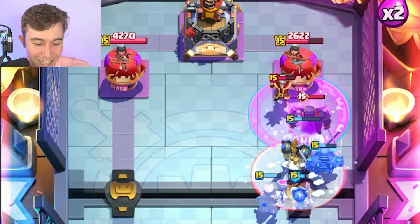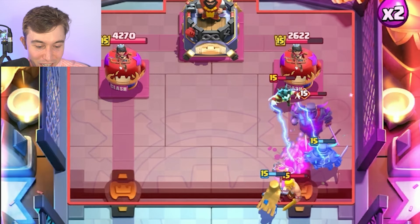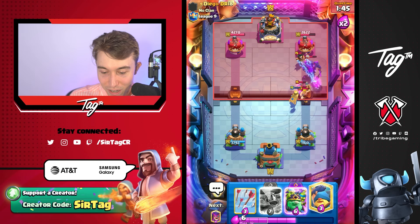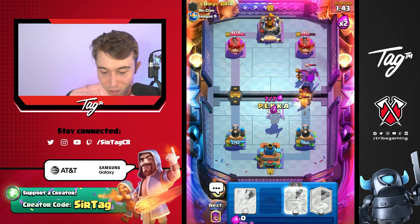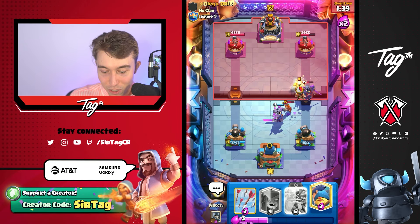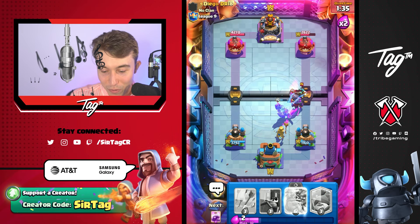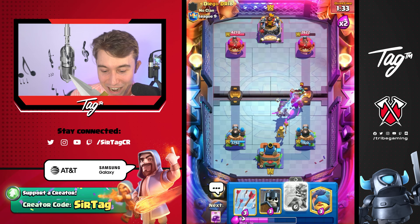That Rage was not it at all. Can our P.E.K.K.A at least win this interaction? We're not even coming close to winning that interaction. If he Graveyards me, I'm screwed. Don't Graveyard me. Don't do it, you psycho.